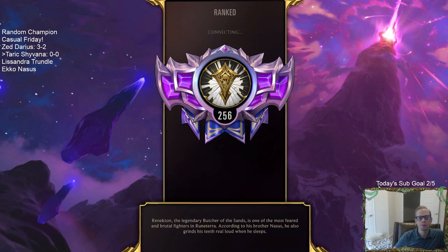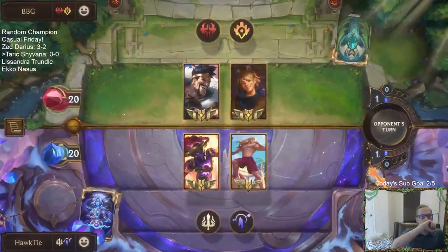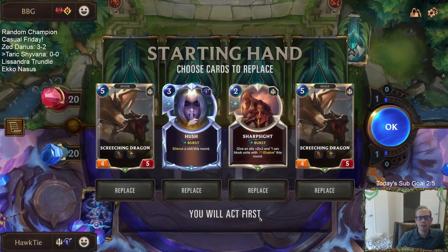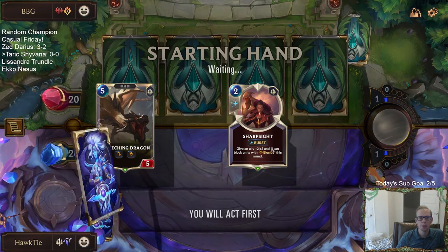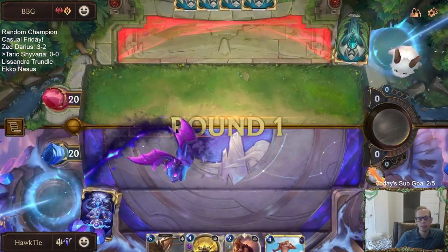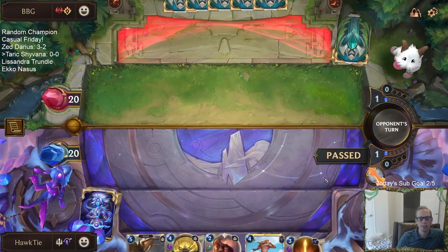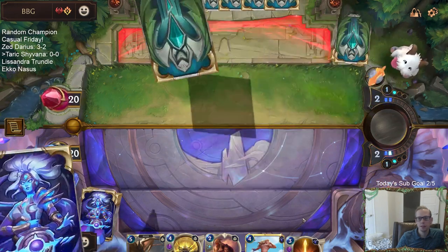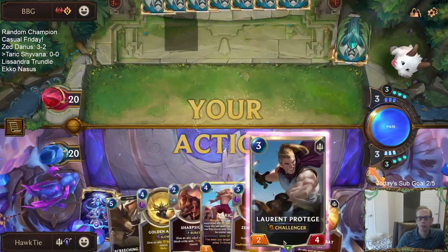Let's go play five games over in Master's rank — we got Draven Ezreal for our first matchup. Hopefully the size of our units will be good against Draven Ezreal. I'm going to get rid of a Hush and one Screeching Dragon; I'll keep the Sharp Sight — Sharp Sight's always good against Ezreal. Hush is pretty decent against both Ezreal and Draven though, so I could see keeping it. I'm kind of worried that with not many units we could just not play anything the first three rounds.